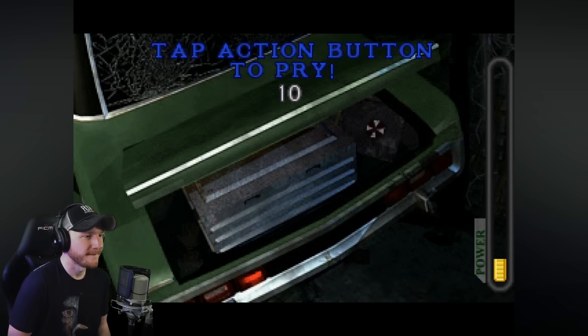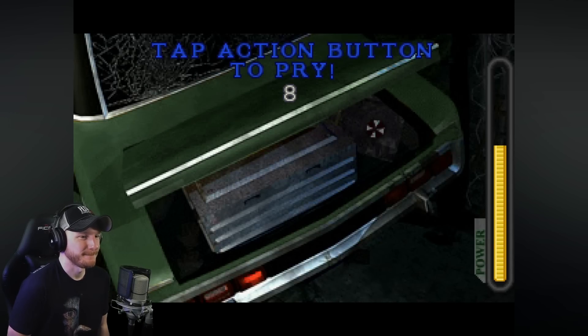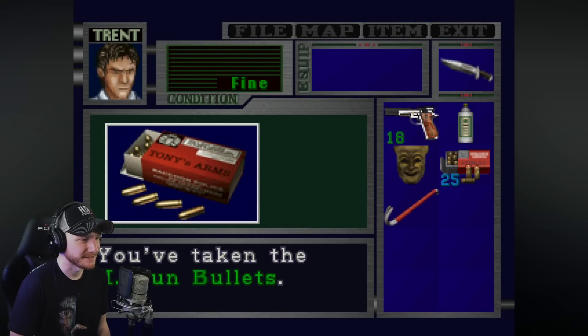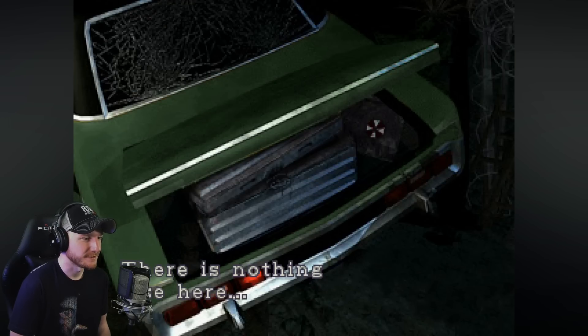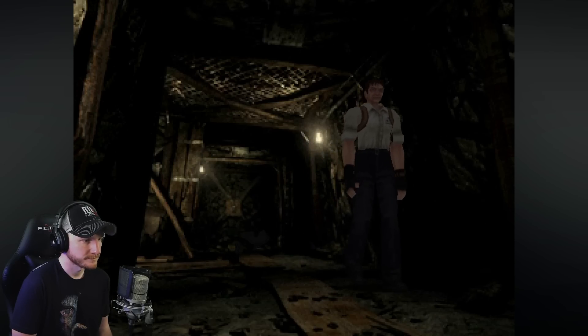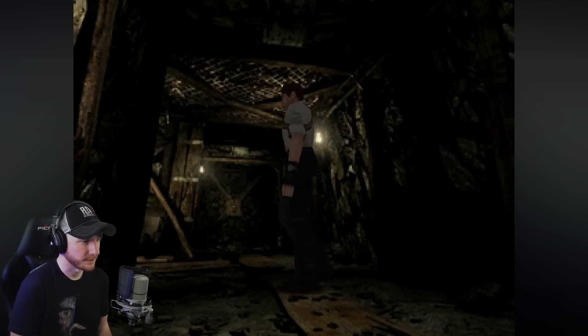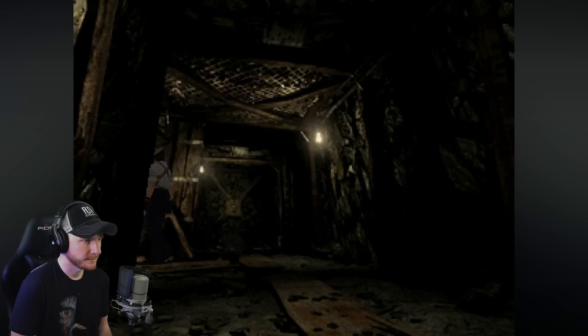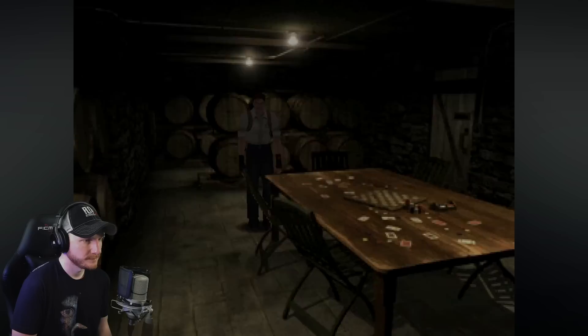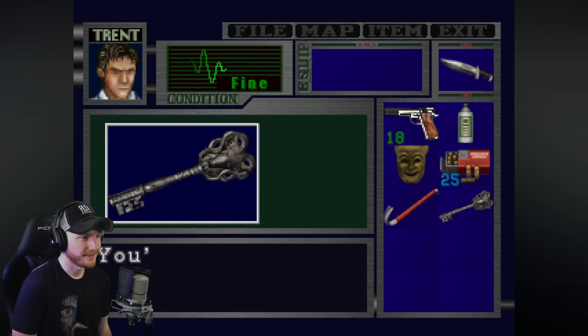Let's get in here. Tap action button to pry — oh, that's cool. Mash it. Got it. I like that little interactive challenge. So if I walk, I'm good. We didn't go this way. The gate key — it's got a goat head on it. That's a sick key.